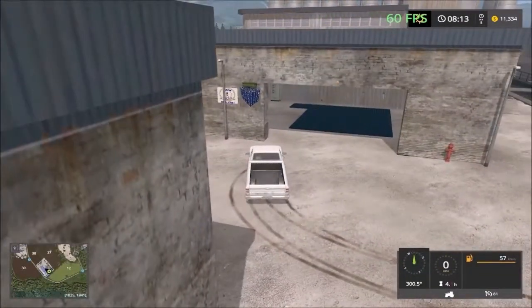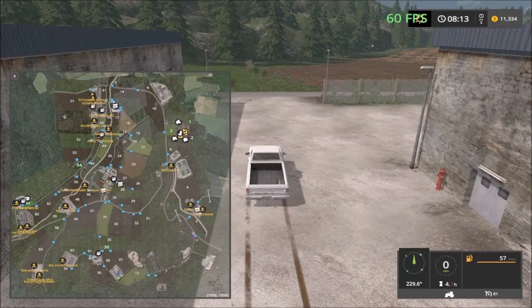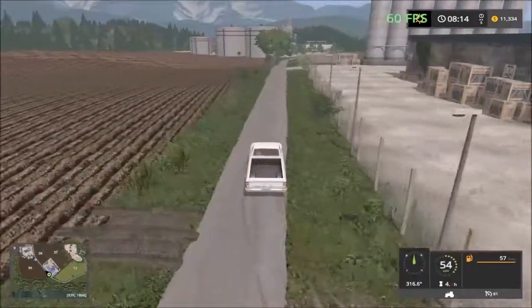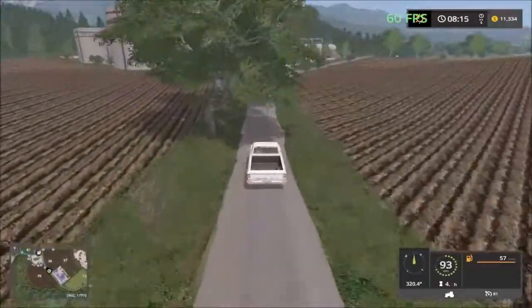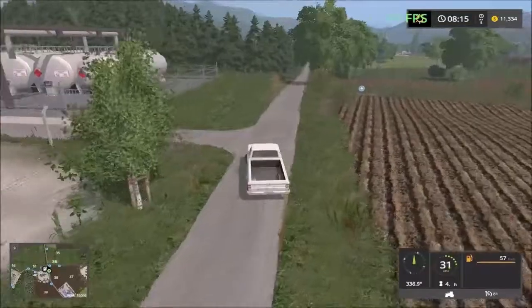The sheep, pigs, and cows are on the main farm. I don't see any chickens elsewhere — the chickens are on the main farm as well. Down here you can sell your grass or store it.